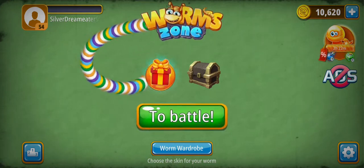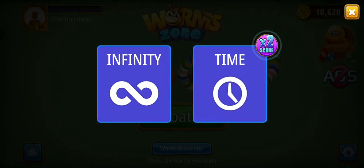You click two battle words. You have two options: one is infinite and the other is time. There are two scores. In infinite, there is less time — actually, in infinite, there is no timing.